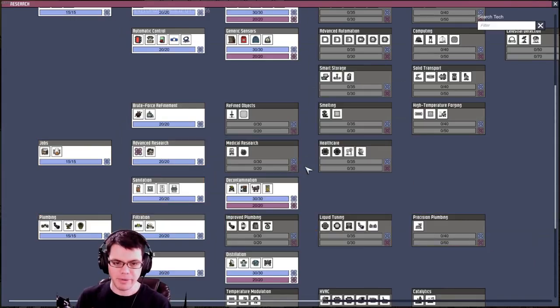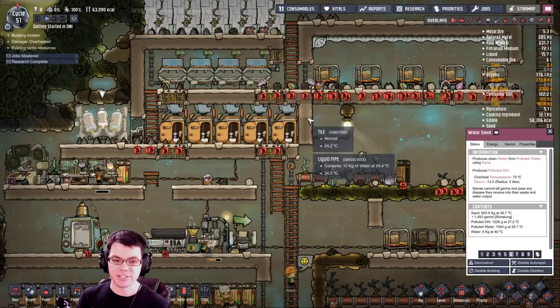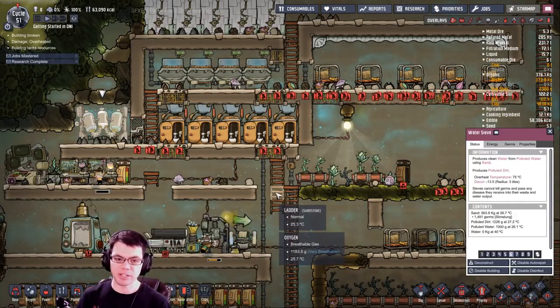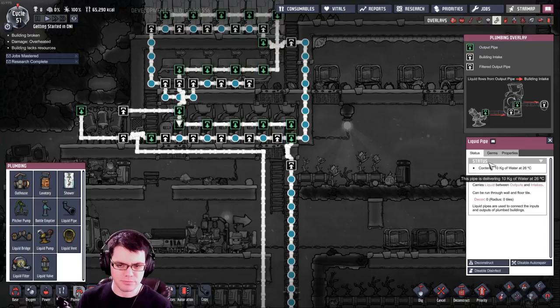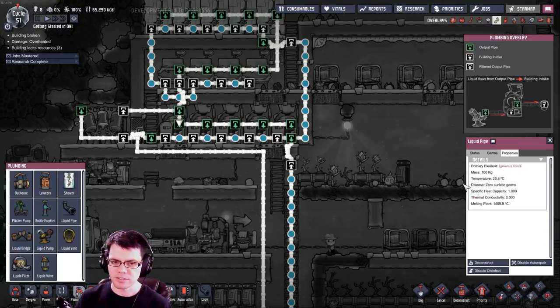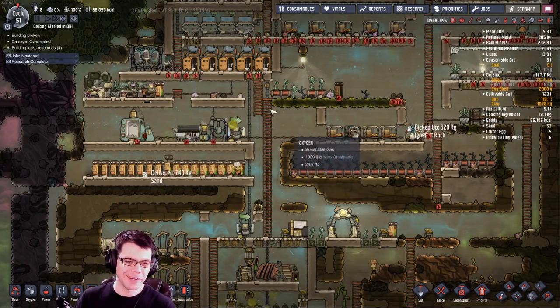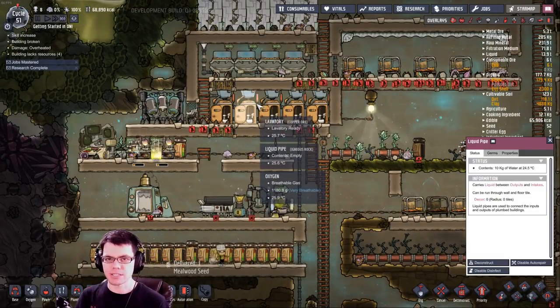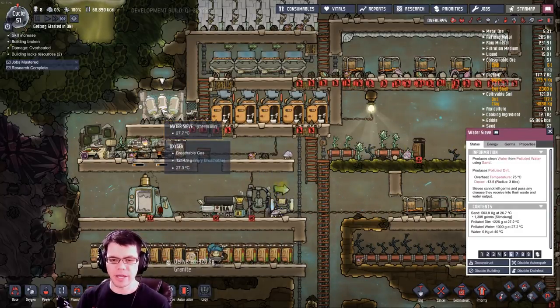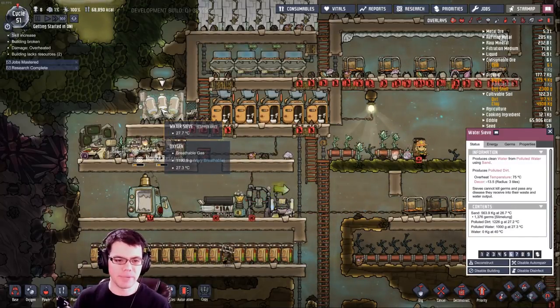I'm also going to want to research insulated pipes for the bathroom. As water runs through the water sieve it comes out at 40 degrees Celsius, and over time that will heat up the base. Once we have insulated pipes, we can rebuild over the top of the existing pipes to make things more heat-effective. In another series called 'Heat Flusher,' we ended up using a loop like this to actually delete a lot of heat from the base — you can bring water in very hot and it'll exit the sieve at 40 degrees Celsius.